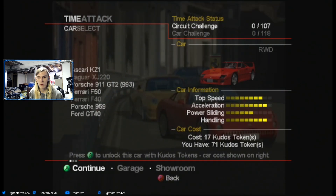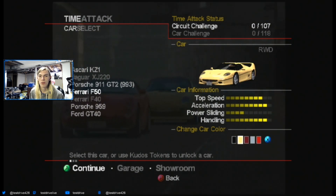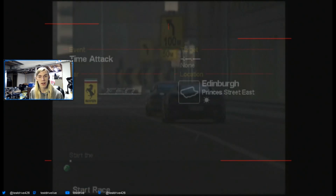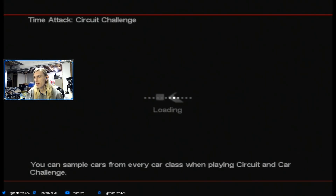Let's unlock — I have 71 kudos tokens, not bad. We're just going to start using cars I haven't used. So the Ferrari F50 is the first on the dock because it's the first one I saw. We'll go ahead and use it, so it should be pretty fun. You're going to be able to see every single layout of every single track in the game, which is pretty cool.